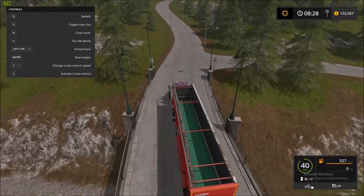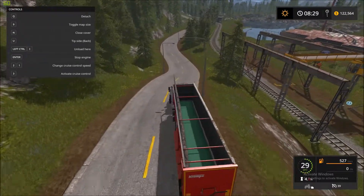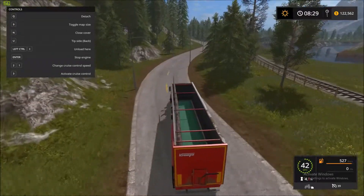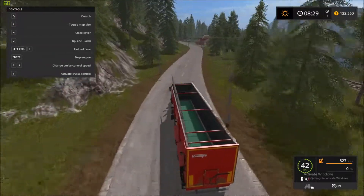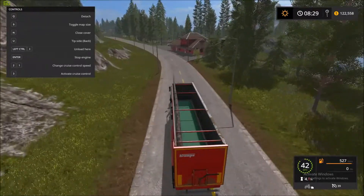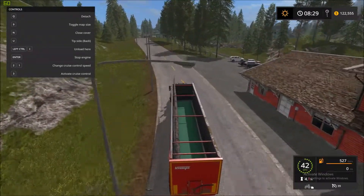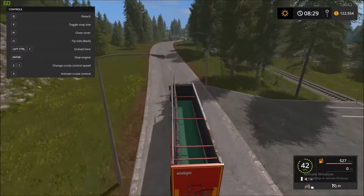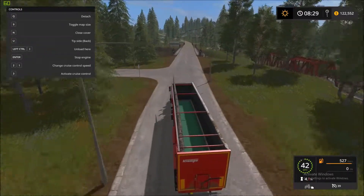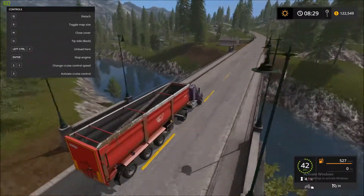We'll just grab it, throw it on the ground, cut it up and put it on the trailer again. So that adventure didn't work. We'll probably get the purple thing going. I need to figure out what we need to plant - kind of see what's going up right now. It may not be in great demand, but see what's going up and what's gonna have good selling prices by the time it gets done growing.